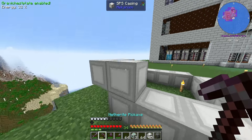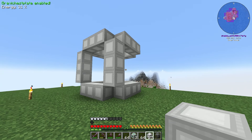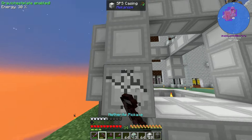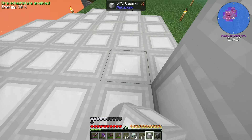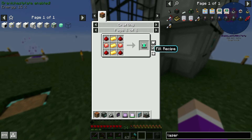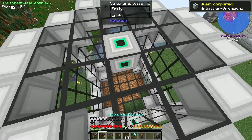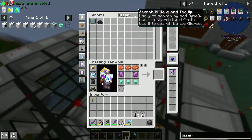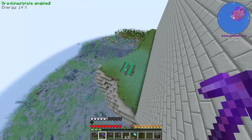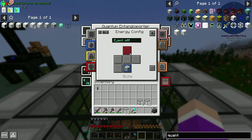Let's build the super critical phase shifter over here. The shape is: three-by-three on the bottom, up one in the center, up three and then across like this. Fill in the whole bottom. The only thing we're missing is the supercharged coil, which requires a laser - a lens and an energy tablet. There we go, the supercharged coil goes right in here. I'll use a quantum entangler porter to bring power up.